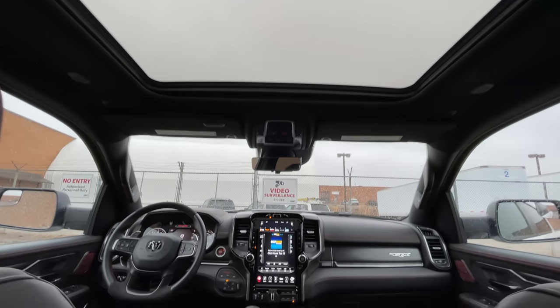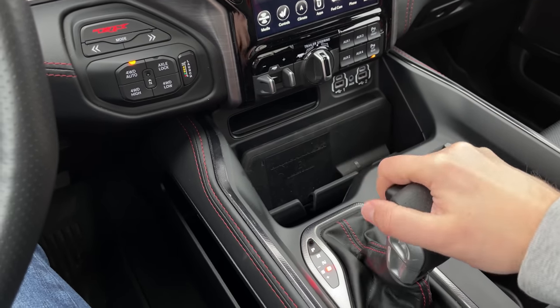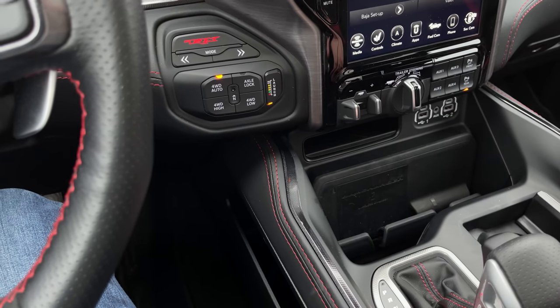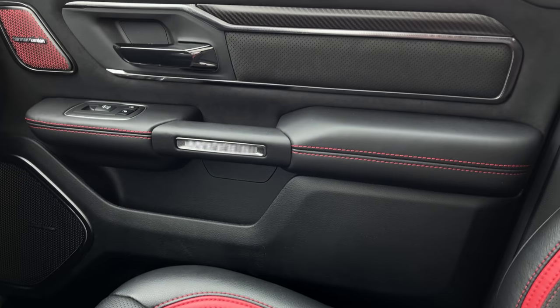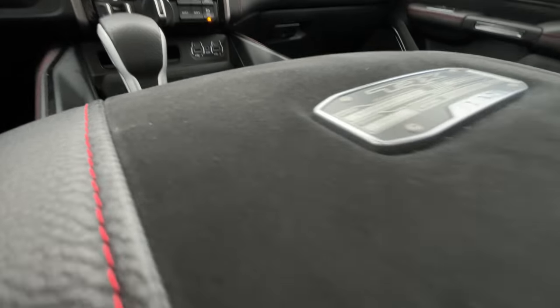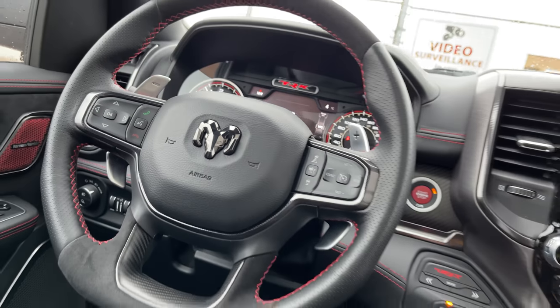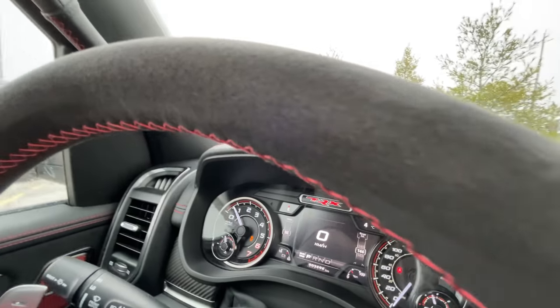Moving on to the interior — it's pretty much the exact same Ram Rebel interior, except for one major difference: we now have an actual shifter instead of a dial, because you want to be able to actually shift your gears when you're ripping it, and you need that launch button. All the little details are carbon fiber, brushed steel pattern, Alcantara, and red stitching. The materials are top-notch, which you'd expect at this price. Having Alcantara in a truck you're going to be off-roading is a bit ridiculous, especially on the steering wheel, but the number of people who'll actually be Baja-ing this will be very minimal.